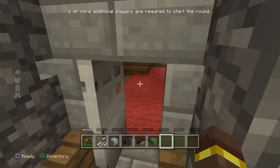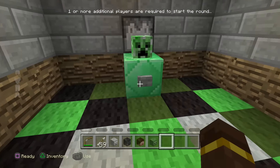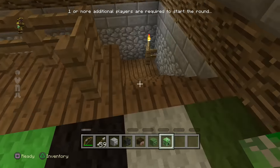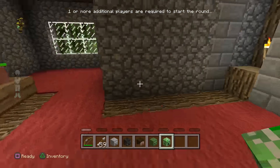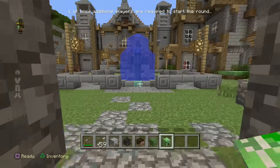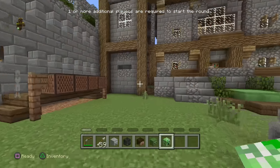Now we can come into this final room through the iron door, and up at the top you can see we have the final creeper head. And that is how you open up all of the doors and get all of the mob heads here in the loading room for Minecraft minigame battle mode.